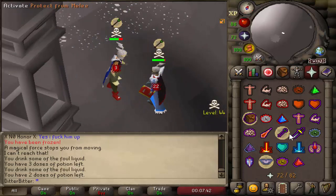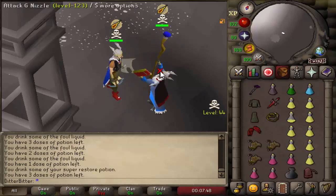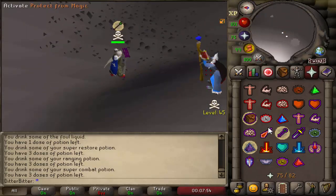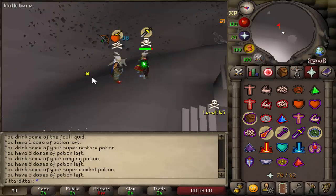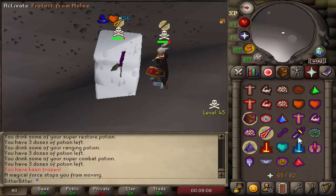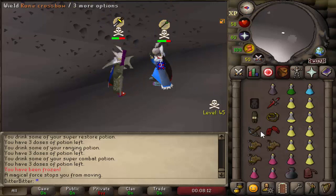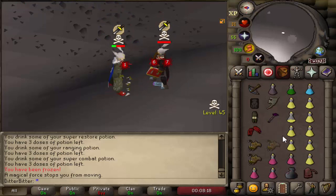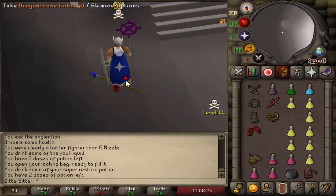Let's catch a freeze on this guy. His name is G Nizzle — what a name. He's got rune boots on, pray mage. Going for a bolt, nice. Going for a range there, hopefully we can go in for a freeze. Going for a whip, zero, bolt him, nice. He's got a recoil, that's gonna annoy me. Claw him — well that's a nice claw but he had an even better eat. Claw again — dead please. Yep, he's dead. Good fight. 379k loot.